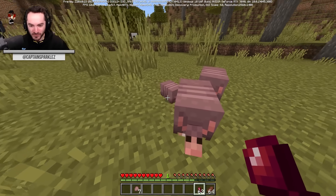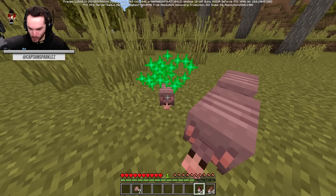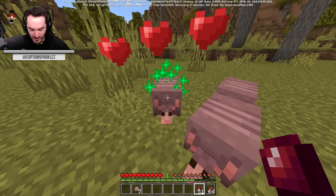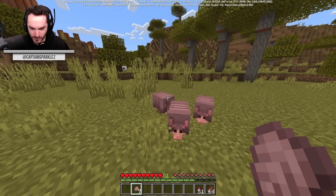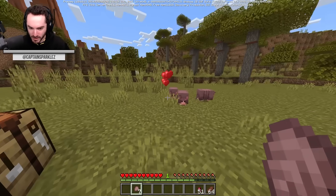I didn't know how it worked at first — I was feeding the baby armadillo a ton of spider eyes and I'm like, where's the scute when it grows up? It doesn't have a scute. Now it doesn't have a... you're just gonna be curled up for a bit. This is awkward.